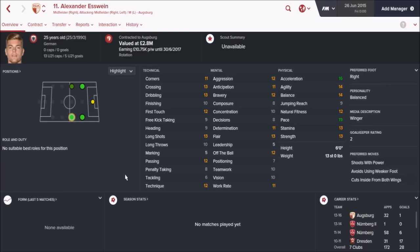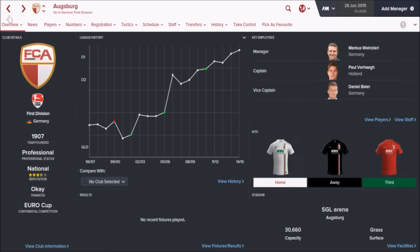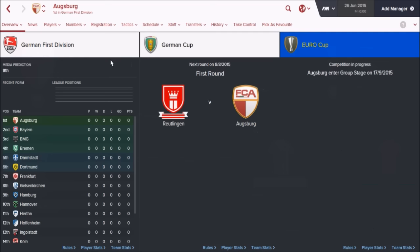One man you do have is Alexander Svindal — previously of Nuremberg, a really, really pacey player. Get him down that right-hand side: 16 acceleration and 19 pace. His stats aren't the best, I'm not going to lie — only worth £2.8 million, but you've got him for another couple of years. With 13 crossing and 13 dribbling he's just quick, but I think he'll cause quite a lot of problems down that right-hand side. He shoots with power, avoids using his weaker foot, and likes to cut inside from both wings. Augsburg will be a massive challenge — no doubt about it — but they look like a lot of fun, with the German First Division, the German Cup, and the Europa League to focus on.